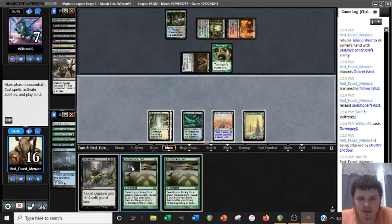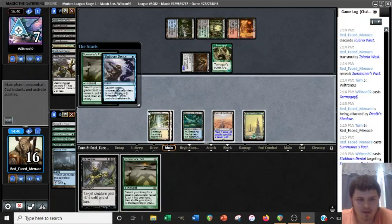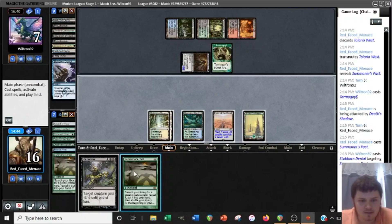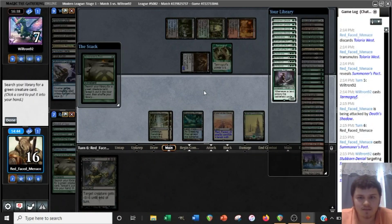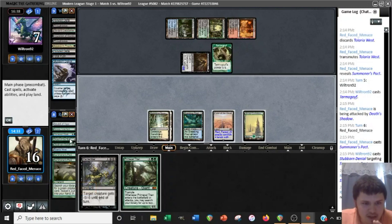They're holding up a potential Stubborn Denial, but if they have it they're going to cast it on the Summoner's Pack — and we skillfully drew a second Summoner's Pact. Now we have an Instant as well, so we'll get a Titan. We have Creature, Artifact, Creature, Enchantment, Land, Instant — so we can Bog ourselves and still make the Dismember play. So let's make some mana here. We'll play a Titan.